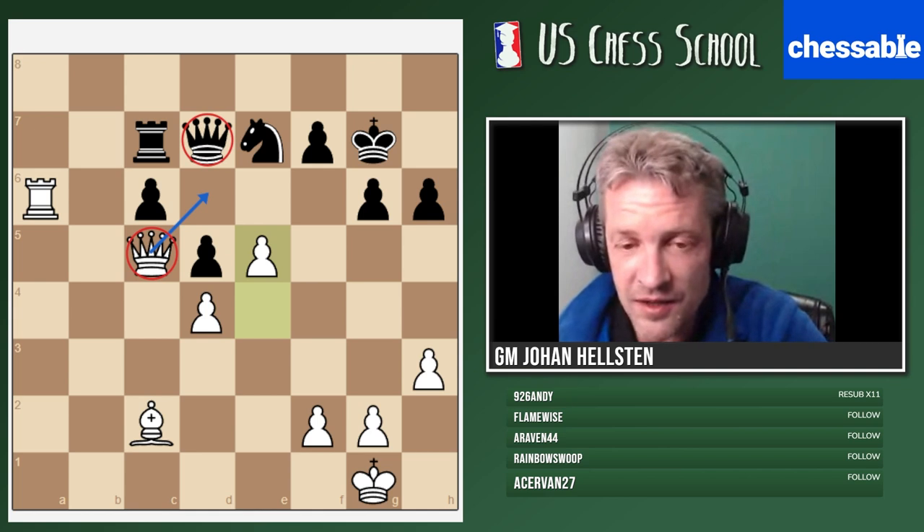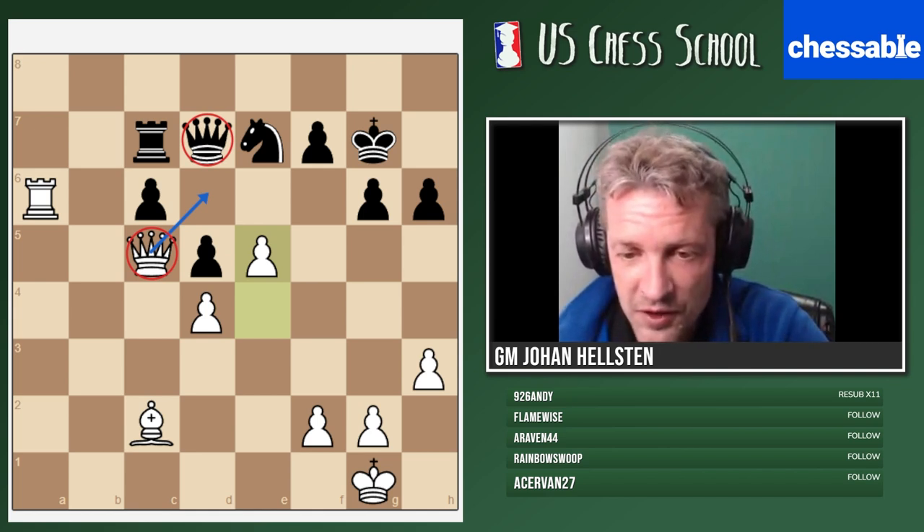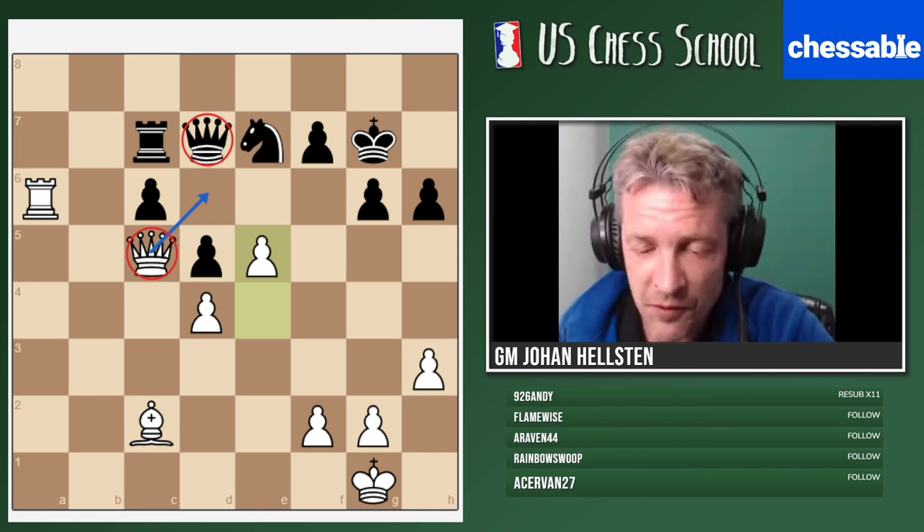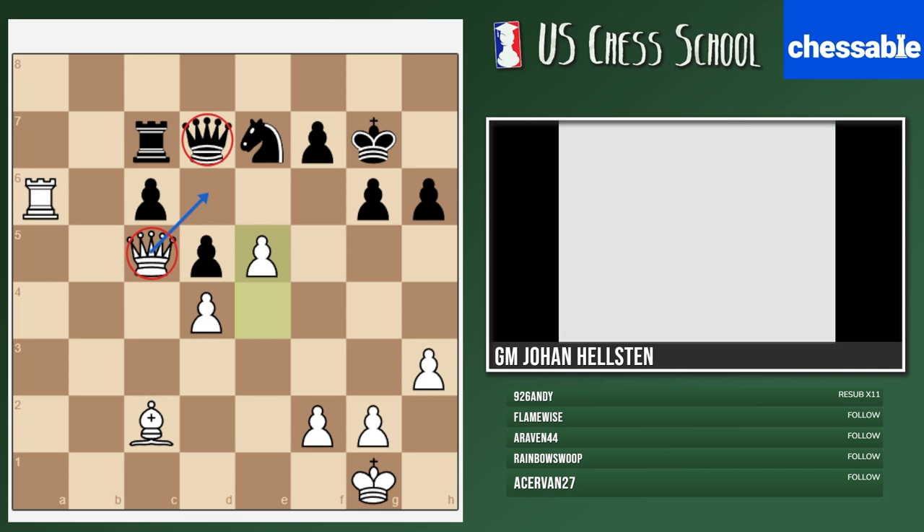Let's switch subject — we're done with dynamic exchanges, and today's topic will be Active King. Welcome everyone to this first session about active king in the endgame. I think it's one of the most basic and most important topics of endgame play. I've made a collection of examples from last year and this year. In this game between Alexandrov and Ponkratov, two strong grandmasters, I'd simply like to know how you would continue with the black pieces. The first move is simple; please be selective with the second. I'll give you one minute fifteen.